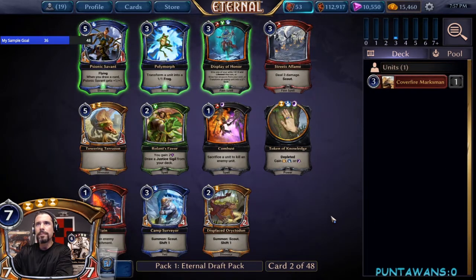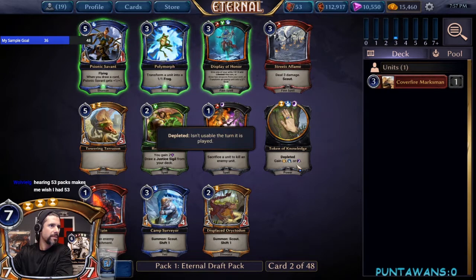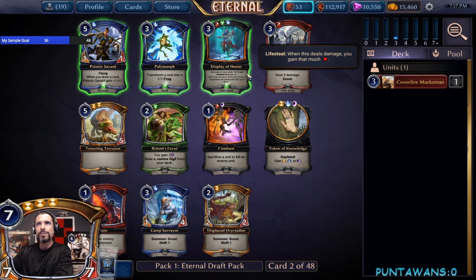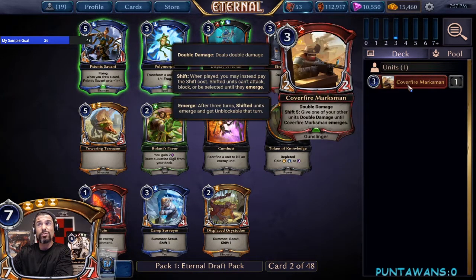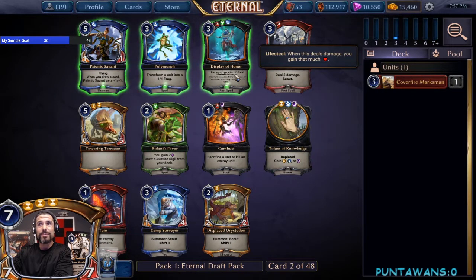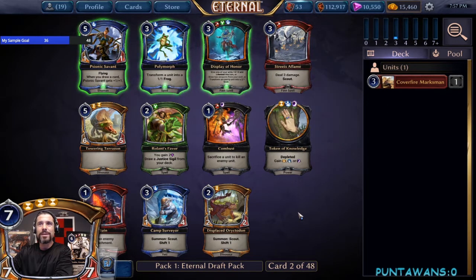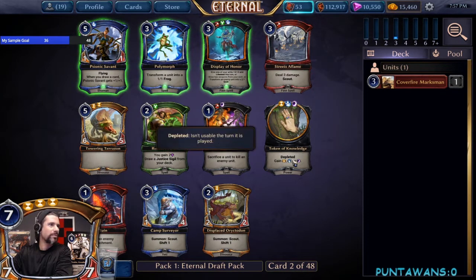Follow picks: we have Polymorph, Display of Honor, and Streets of Flames. Streets of Flames would be the safer pick here and I'd be perfectly happy taking it. But Display of Honor is quite strong — it goes really well with our Marksman, since we can give it +4/+4 and lifesteal, so it deals 12 with lifesteal. We'll take the Display of Honor here — hedge, be a little aggressive.